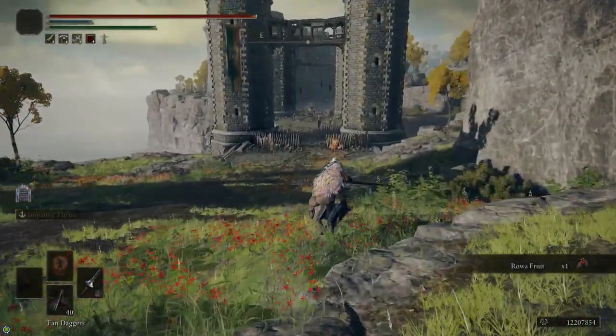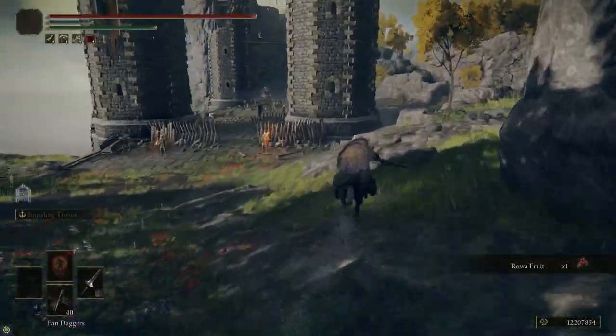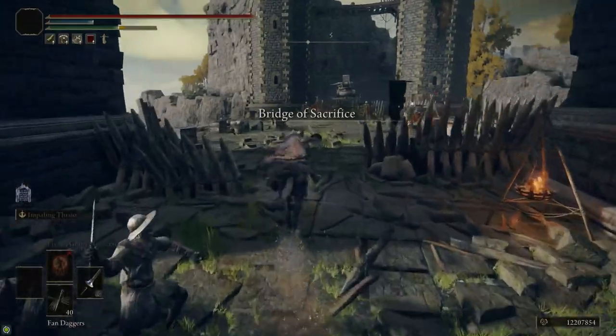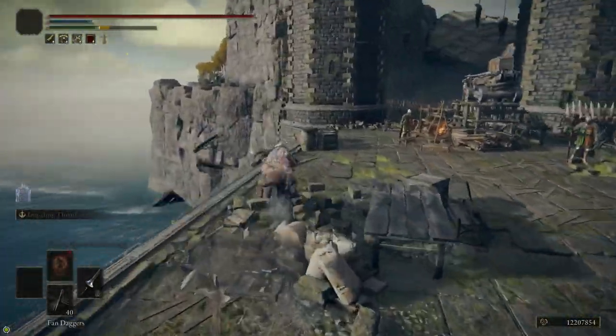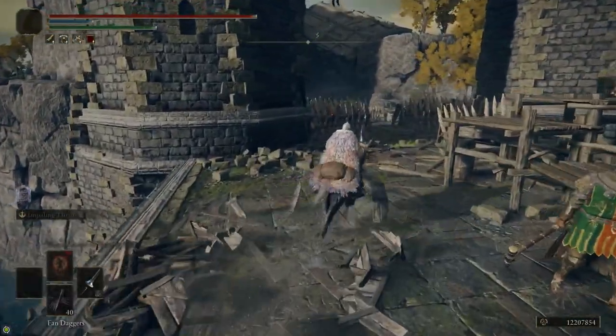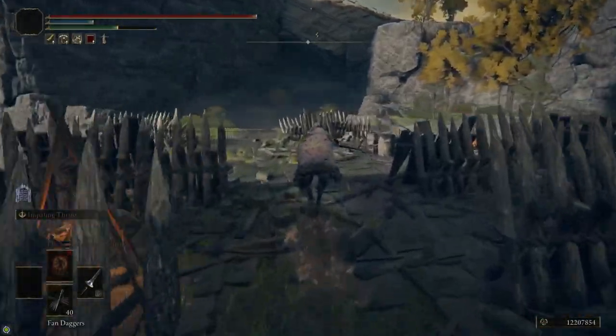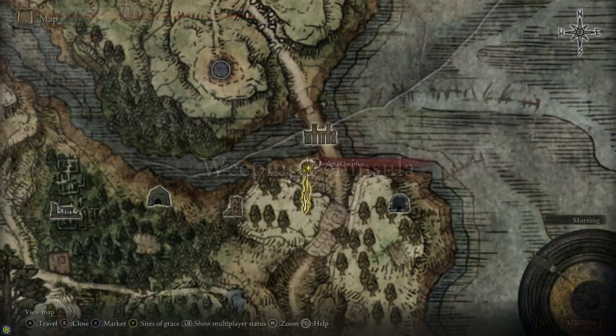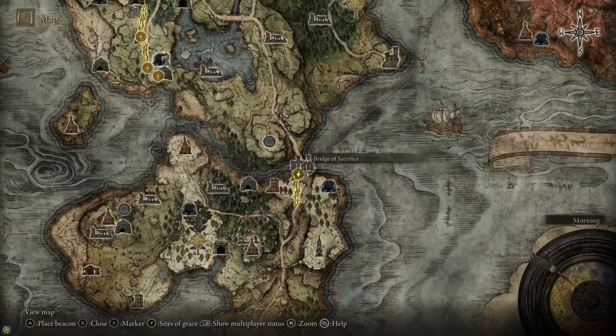Up next we're going to head over to the Weeping Peninsula to grab the Morningstar. When you come to the Bridge of Sacrifice, if you run on the side here the ballista will shoot the pillar, and then you can run past while it's still reloading. If you're having trouble getting past that, that's the strategy to do it. We grab the Site of Grace here at the Bridge of Sacrifice.